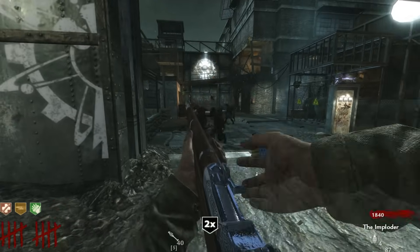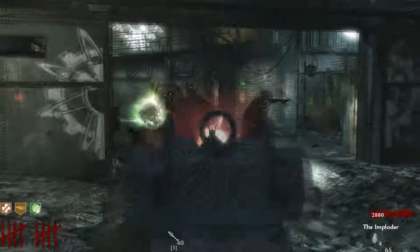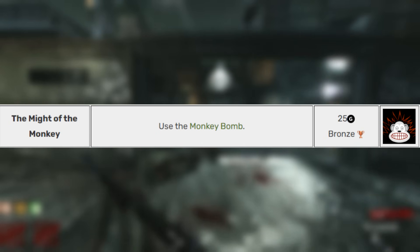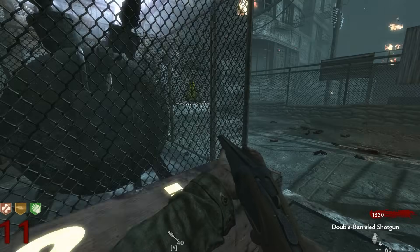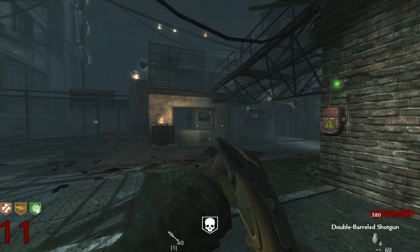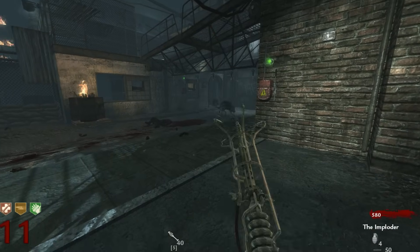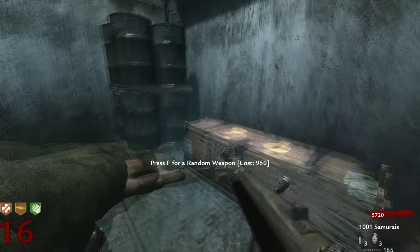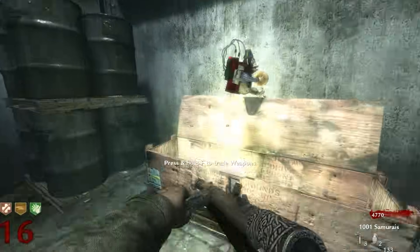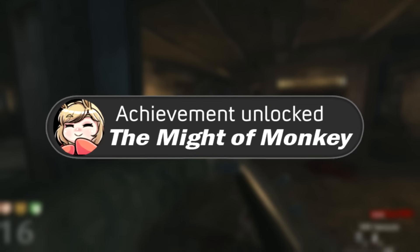Now that we have all the easy achievements out of the way, we can get to more of the annoying ones. The next one is called Might of the Monkey — you just have to use the Monkey Bomb. But the trick is getting it; sometimes the box doesn't like you. I was able to get the Wonder Waffe first — Wonder Waffe and Jug make for a very overpowered combination. Eventually, after 17 rounds, we were able to successfully get the Monkey Bomb. The second I got it, I threw one out and got the achievement.